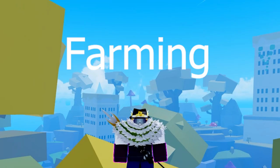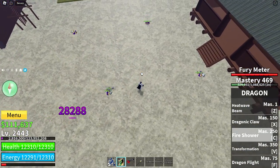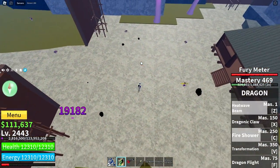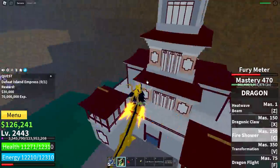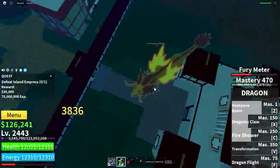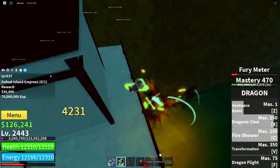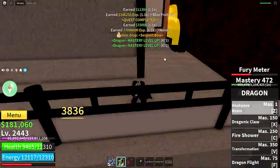Now, farming. This fruit is mediocre for farming regular enemies because of the moves' AoE pushing enemies back, but it does do high damage, which can be good for enemies with less health. This fruit can also be really good for bosses because of the high damage, good combo potential, and fast moves. The Transformation also has a lot of AoE, but it doesn't matter as much because each move has large hitboxes.